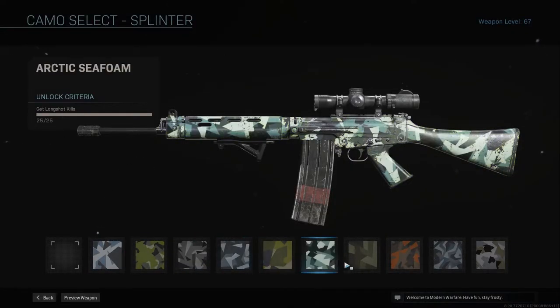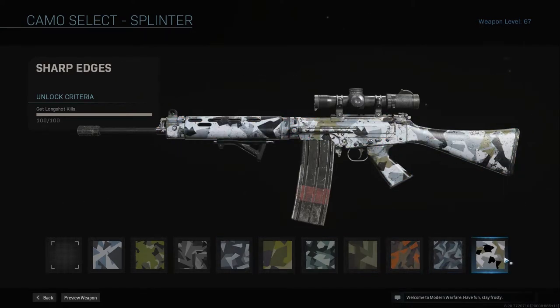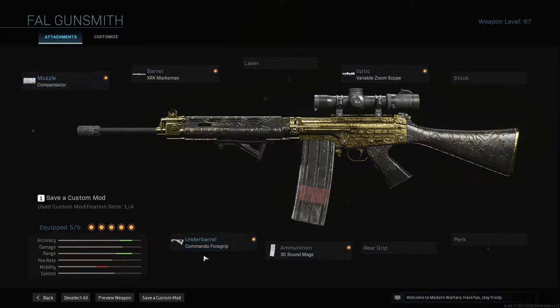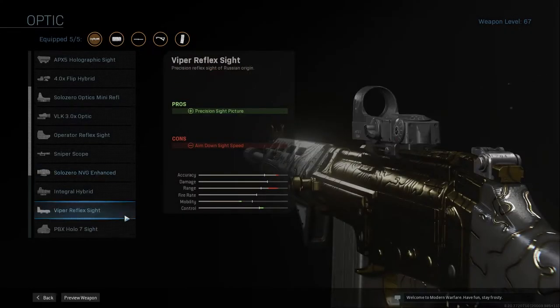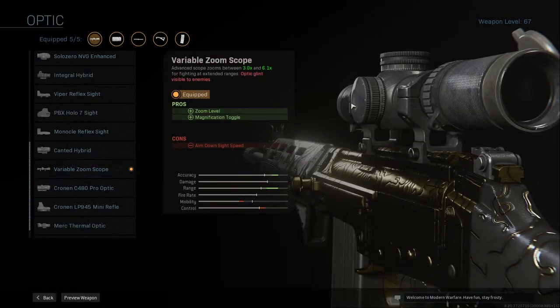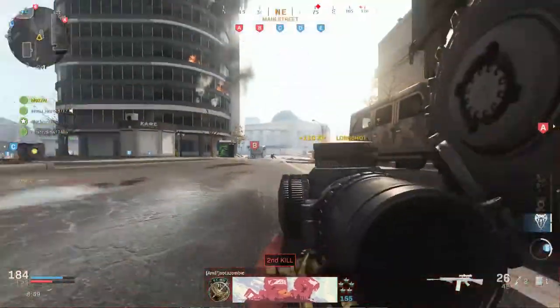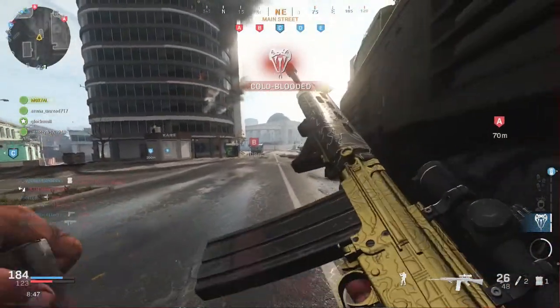Then we have splinter. You have to get long shot kills. Best game mode for this would be either ground war or shoot house — across the middle lanes. There's a lot of places to get long shot kills from. I have a class setup: compensator and commander foregrip to control recoil, XRK marksman to get better range, 30 round mags so you can keep shooting, and the variable zoom so you can switch between 3x and 6.1x. Just personal preference. Something like that would count — just long shot, too far away, that's all it is.